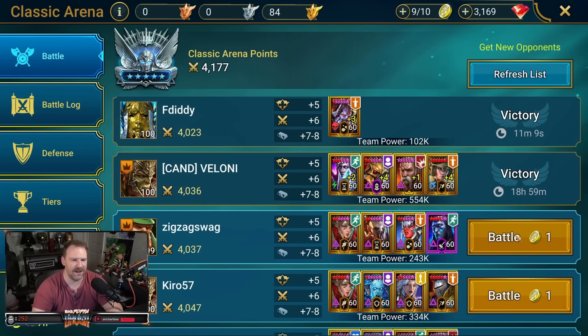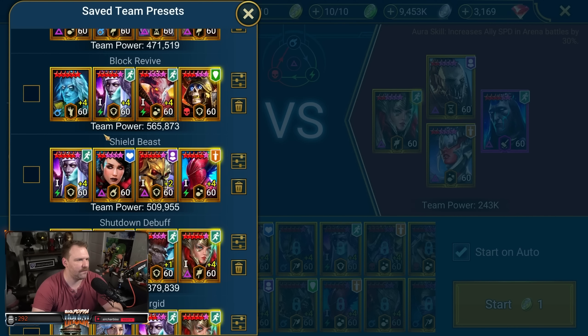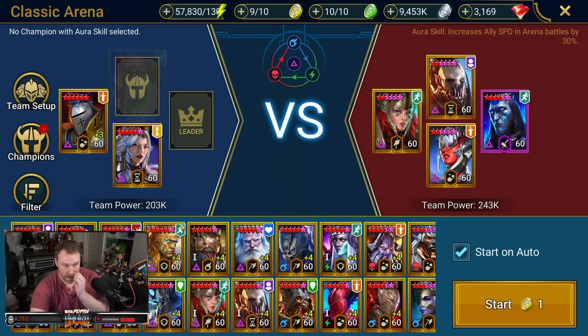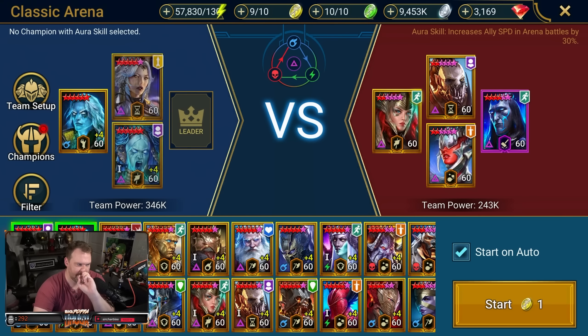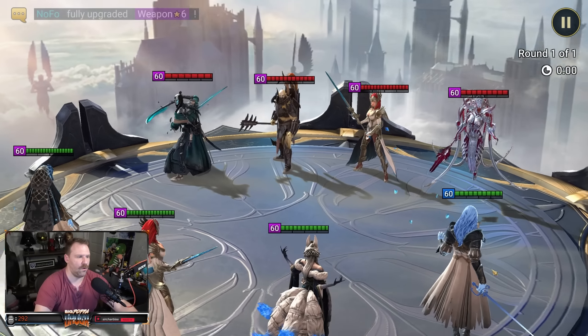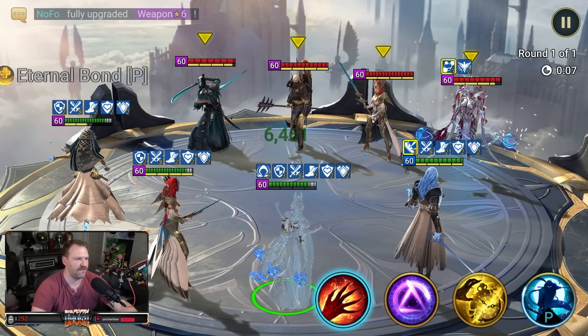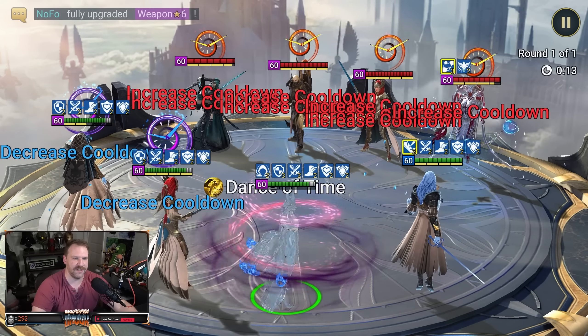We've got a good mix of teams here. We'll start with something relatively easy. Let me set up a prebuilt for Rotos — block revive, let's do this. We'll put in Arbiter, Seafi, and my Rotos. This is an all-speed-all-the-time team, just go absolutely nuts on speed because all of these champs are built for speed. The other thing that makes him so strong is the fact that Seafi will cleanse off any debuffs he gets every single turn, which is just absolutely disgusting.